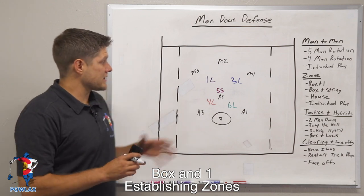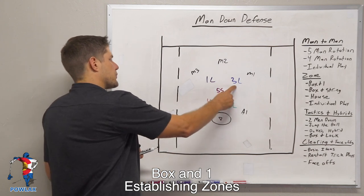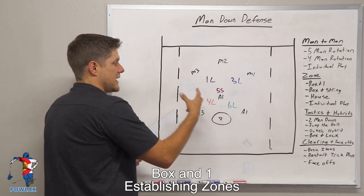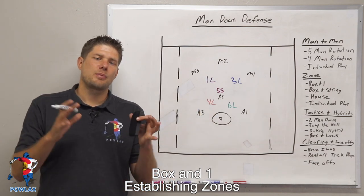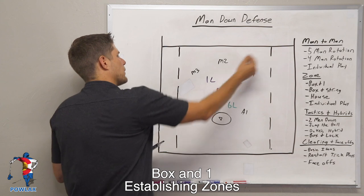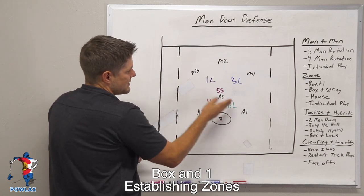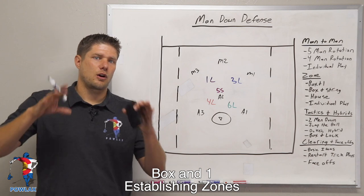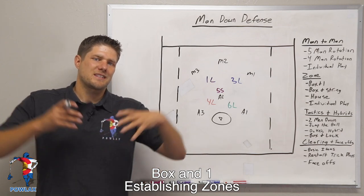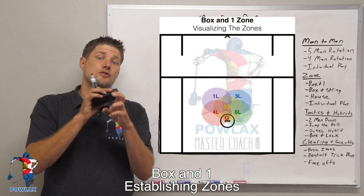So to begin, let's build our box-in-one. It's comprised of four corners of the crease that create a box: we've got 1L top left, 3L top right, 4L side left, and 6L side right. Then we fill it out with the one, which is 5S, who takes the crease in the five spot. Now each one of these zones actually goes further through the crease than it does out to the perimeter of the field, so even though the edges of the zones might be right where players are standing, the edges on the inside actually cross the middle of the field.